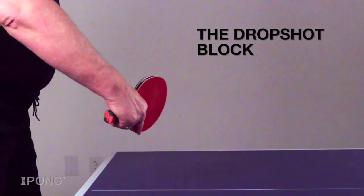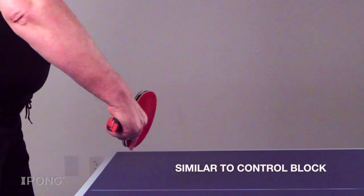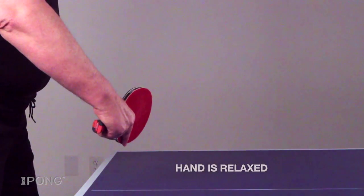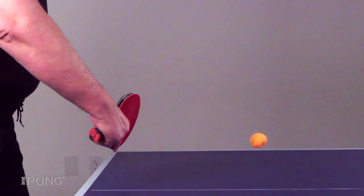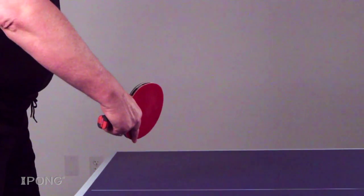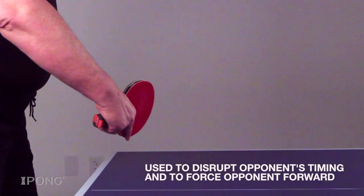The next block is the drop shot block. This blocking stroke is very similar to the control block. The ball is contacted early in the ascending stage, but this time with a relaxed grip. At impact you want to feel like you are absorbing the speed of the ball and may even move the hand slightly backwards at impact to help with this. This requires an active hand contact and your racket angle will depend on the amount of spin on the ball. This block is often used by attacking players to disrupt the opponent's timing and to force the opponent to move forward.